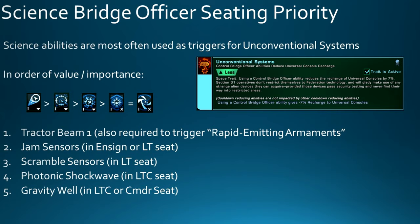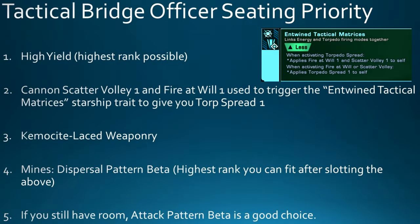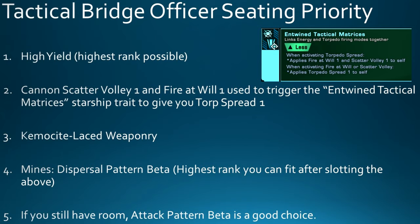For Tactical Bridge Officer abilities, first slot High Yield at the highest rank possible. Then slot Cannon Scatter Volley 1 and Fire at Will 1 — both are used to trigger the Entwined Tactical Matrices trait from the Gagarin, which gives you a Torp Spread 1 when you hit Fire at Will or Scatter Volley. After High Yield, Scatter Volley, and Fire at Will, slot Chemosyte Lace Weaponry. If you have lots of mines, look at Mines Dispersal Pattern Beta at the highest rank you can fit, and if you still have room, Attack Pattern Beta is a very good choice.